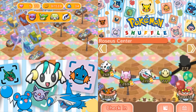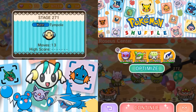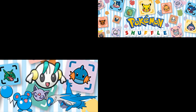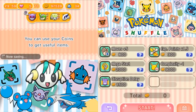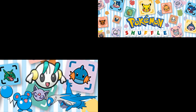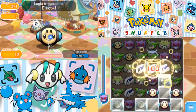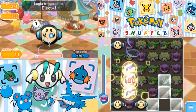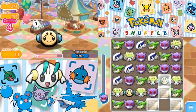So here we are in Rosie's Center. Last time we took care of Aggron and Lairon. This time I guess we're going after Tympole. Going with that Mega Gengar set with Variety, Shaman, and Lugia. 13 moves to win this thing. Let's just use this Lugia to get rid of these Tympoles right off the bat.